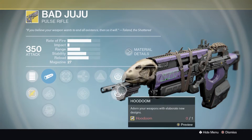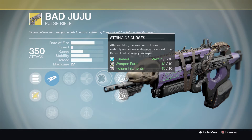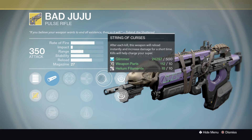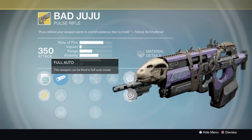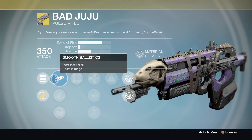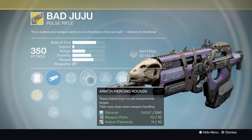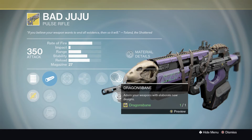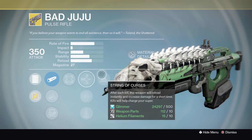Now for the beautiful weapon — the Bad Juju. You cannot fault this weapon; still one of the best in the game in my opinion, just gorgeous in terms of looks and damage, and one of the best pulse rifles. The exotic perk: after each kill, this weapon reloads instantly and increases your damage for a short time, and kills help charge your super. It fires fully automatically but still works as a pulse rifle. Perks include Smooth Ballistics, Soft Ballistics, Smart Drift Control, Hip Fire, Armor Piercing Rounds, Send It, Perfect Balance, and String of Curses. There are also some cool ornaments available.